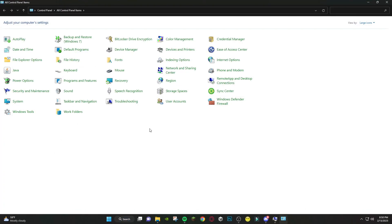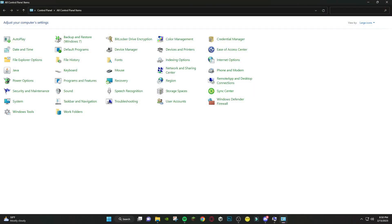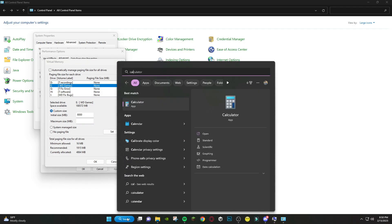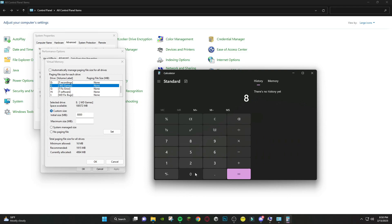These are the numbers you can write according to your RAM. If you want to see how much RAM you have, follow these steps. As you can see, I have 8GB. Then press Set and OK.